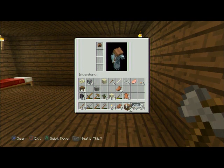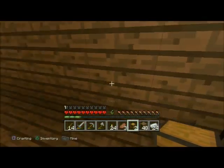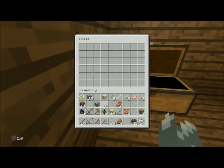We can go ahead and make a double chest — double chests are always good to have. Throw all this random stuff in there. Always bring a map when mining — that's a good thing to have.